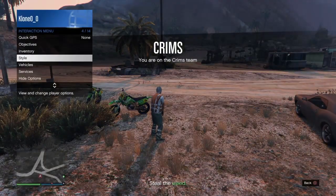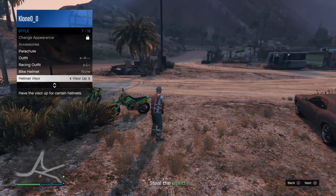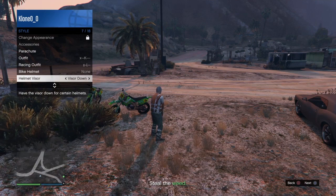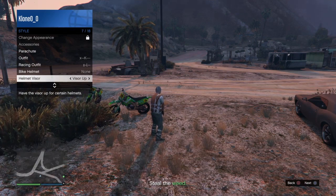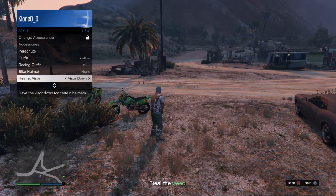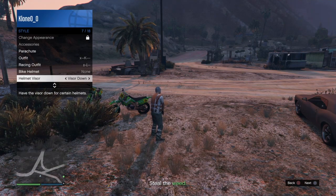Once you load up into the job, open up your interaction menu, go to Style, go down to Helmet Visor, and spam right on the D-pad for about 30 seconds. Once you're done spamming, you're going to need to go AFK for about three minutes so you get kicked out of the job.